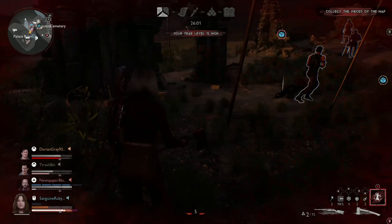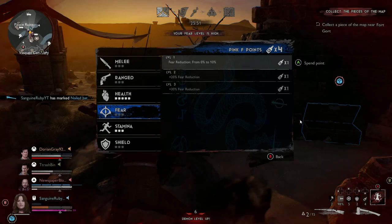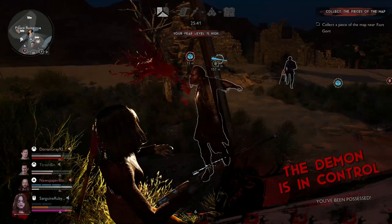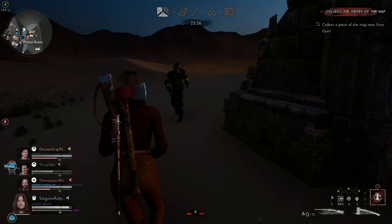I think it's smarter to use this active more often than sodas because sodas are a very valuable resource and sometimes the game doesn't like to give them to you. Her second passive ability is called Cola Coaster — this allows her to carry more colas. At the start of the game she starts with one extra in her inventory, and it allows her to carry up to eight instead of six like the other survivors, which is crazy. If you build her to start with as many colas as possible, you can start with four and get four more.